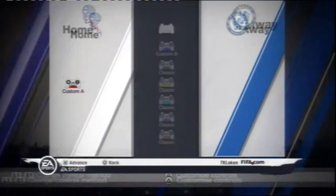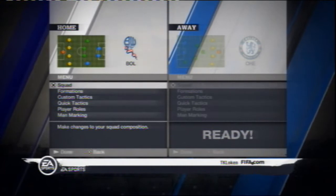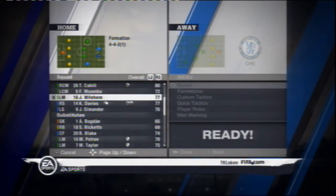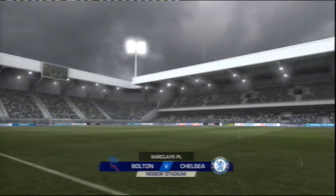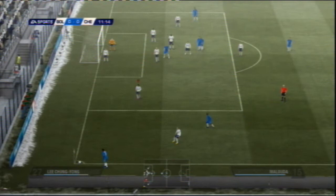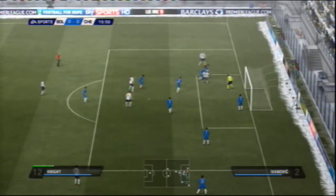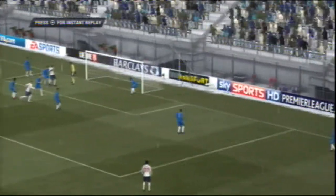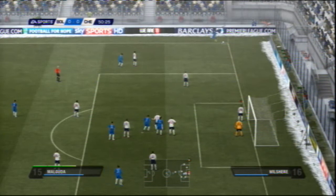Next up for Bolton Wanderers was table-topping Chelsea, with Bolton looking to build upon their 1-0 win over Everton. Lampard had the best chance of the first half, angling a header just wide of the post. Then it was Knight who missed a great opportunity, directing the ball high and wide. Grelish almost gave Bolton a lead before half time with another header, but missed again.